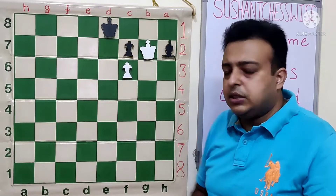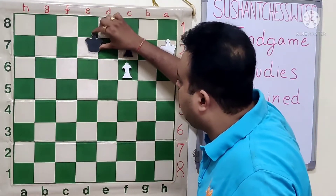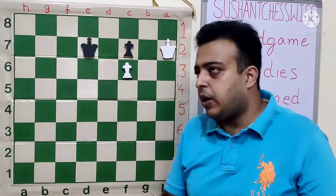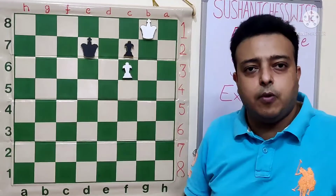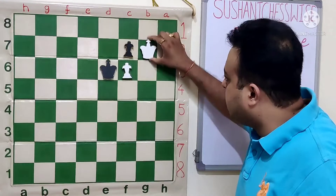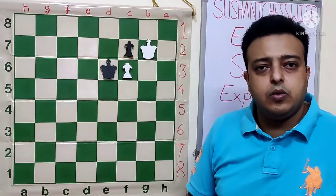Bh7 doesn't change anything. After King h7, Kd7, white has to carefully pick the square. He should not go to g7 because Ke6 and white will lose. So first Ke8 attacking the pawn on f7, then Ke6 and Kg7 again — putting black in zugzwang and white wins the game.